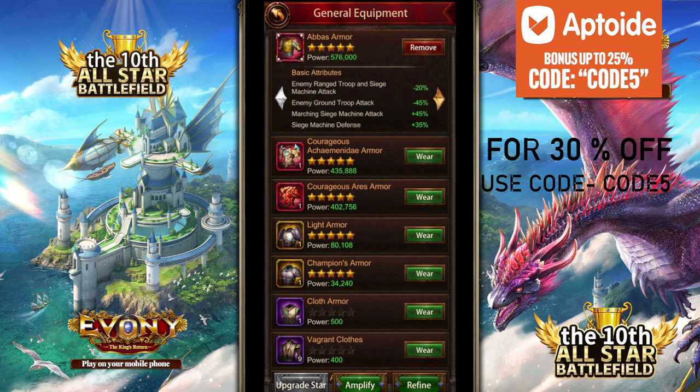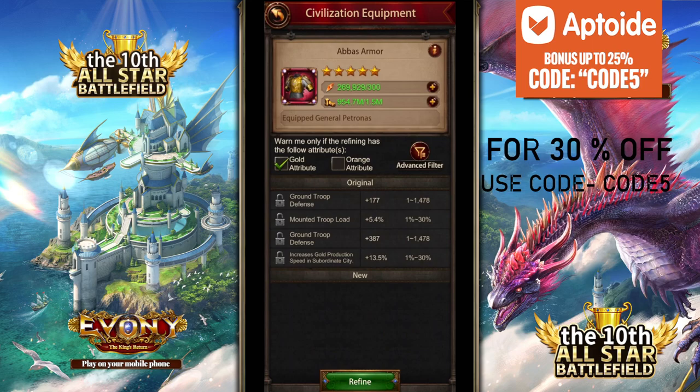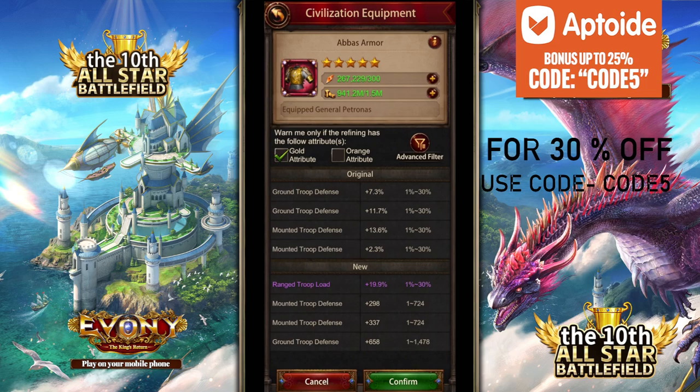So with refining, the first thing I go for is to get the first roll above 25%. When I start locking, I don't have to worry about the low refines I get at the start. I'm trying to get 25%+ gold refine for siege defense right now. Defense doesn't matter as much to me — HP and attack are my other preferred stats. This is just a refining guide for what I go for most of the time, because refining is not cheap.